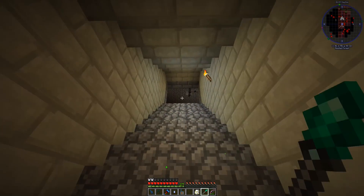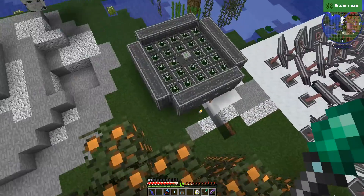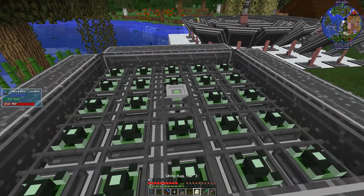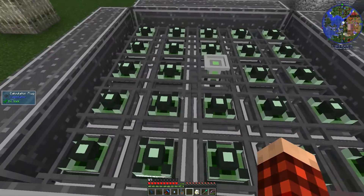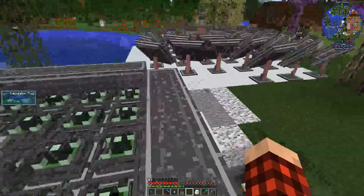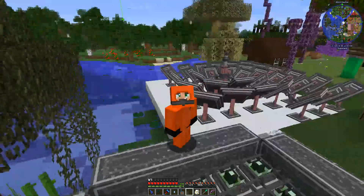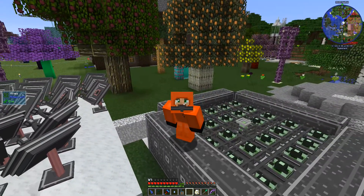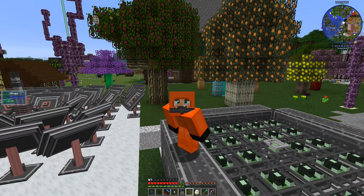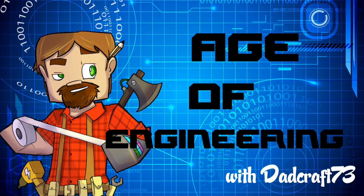I don't want to spend too much time working on that because we're already long in this episode. But the best part of what we've done today, without a doubt — let's go up here — oh yeah, nice — is we have made this. This thing right here is generating almost 7,000 RF a tick and it's just passive. Man, that's money in the bank. If we had some more of those, if we can get some more plutonium and make more of these things, we can expand it — we can even go bigger, make it a couple more blocks out. Thank you so much for watching, I appreciate it so much. Until next time, please remember to be cool, don't be a fool. From my Age of Engineering series where RF is essentially not a problem at the moment — now we got to work on EU. See you next time, bye everybody!